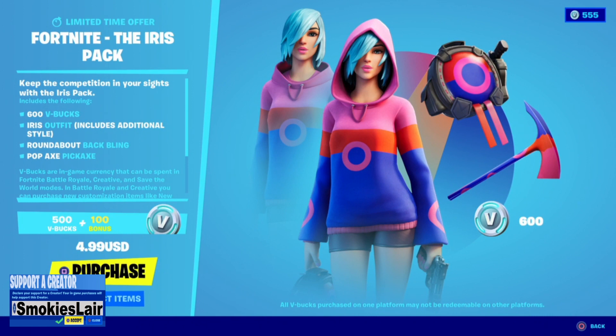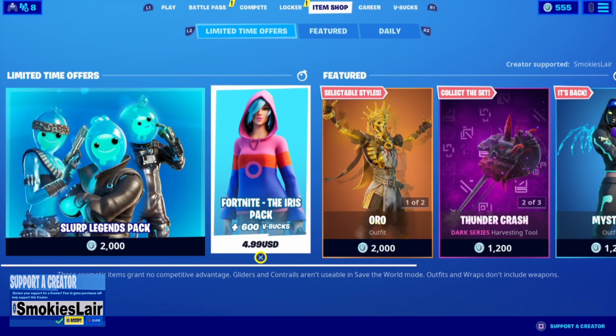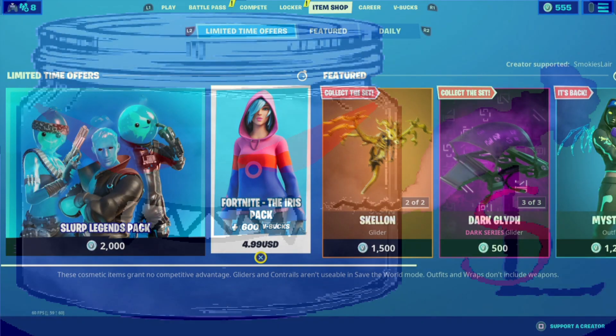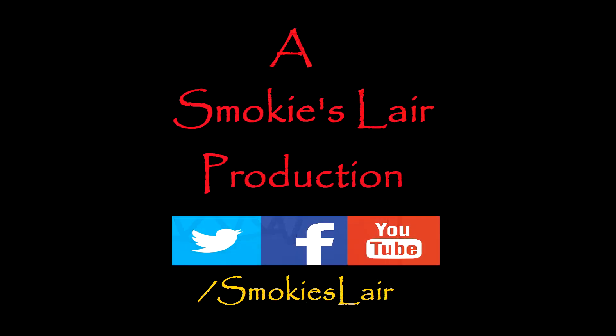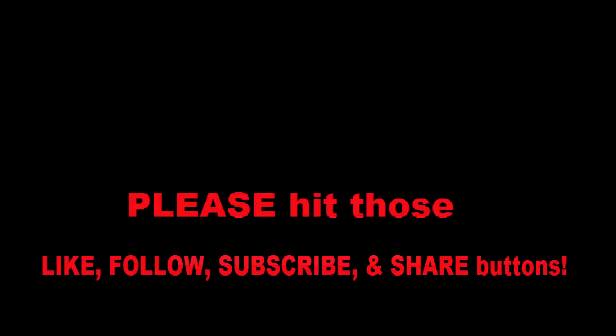We also got the Fortnite Iris Pack with her back bling and her pickaxe, all for 600 V-Bucks — or plus 600 V-Bucks all for $4.99. That's not bad guys, so go out and grab that. I will see you guys tonight at 9 p.m. Eastern time for our next live stream. If you haven't already, hit those like, follow, and subscribe buttons down below and remember to share, because sharing is caring. The more you share and the more we grow, the better content I can bring. I'll see you guys at 9 and as always, stay smoky my friends.